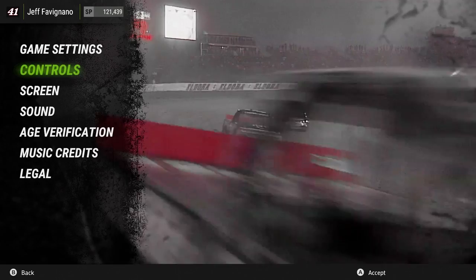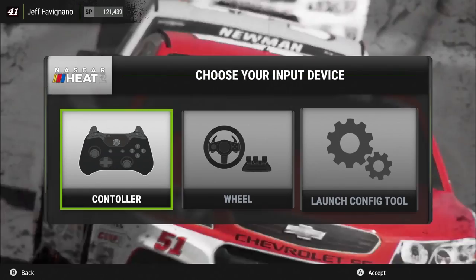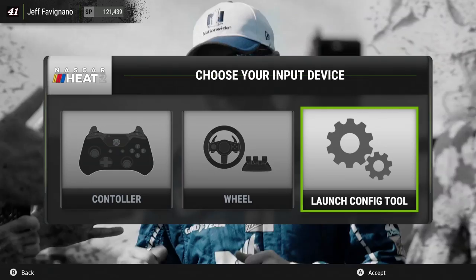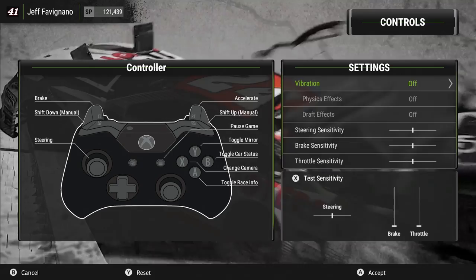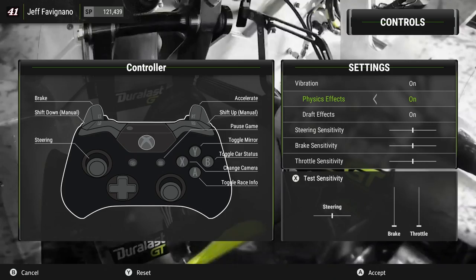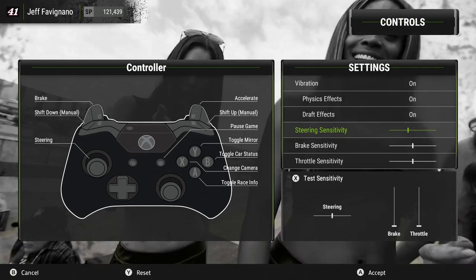Let's go to the controls. We can choose to drive with a controller or a wheel, or you can use the launch config tool to set up your wheel. In the controller settings, we have vibration turned on — you can turn that off. Physics effects means it will shake in your hands if you touch another car on the track. Draft effects will shake whenever you are in the draft. You can change your steering sensitivity, braking sensitivity, and throttle sensitivity, and to test those, hit the X button.